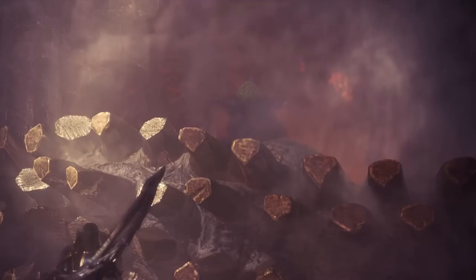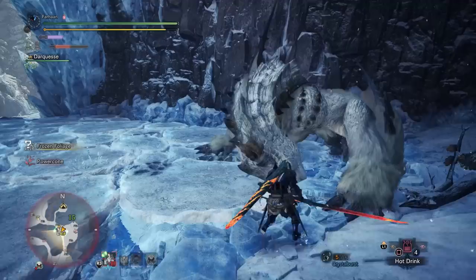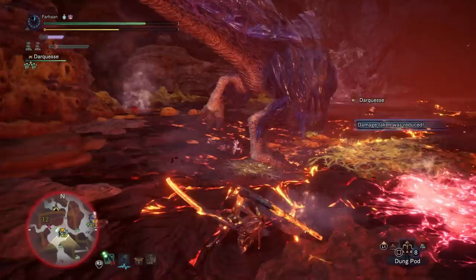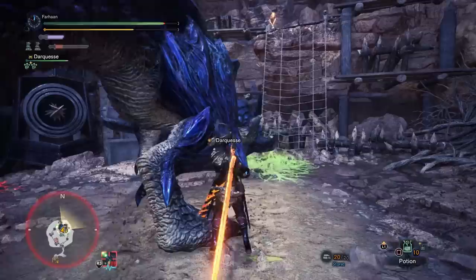Brackidios returned for Monster Hunter World's expansion, Iceborne. He looks much more detailed than before — very shiny and polished. He only resides in the Elder's Recess and the Guiding Lands, not the Frost Reach, which is interesting because he could actually be found in 3 and 4 Ultimate's respective ice maps. He no longer inflicts the standard Blast Blight — this is a new type called Blast Scourge, which takes 5 evades to get rid of instead of 3. Sometimes you can also get stuck in his slime puddles.